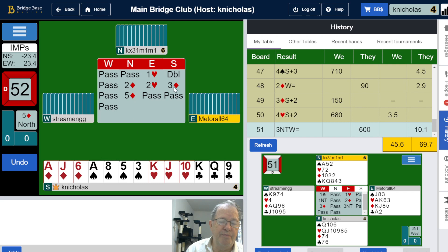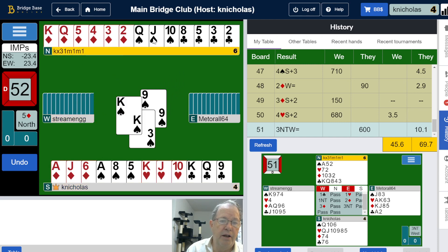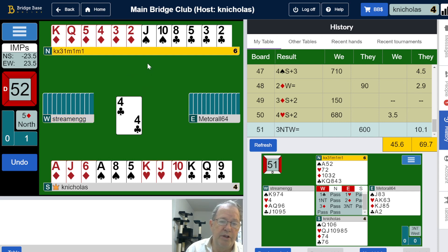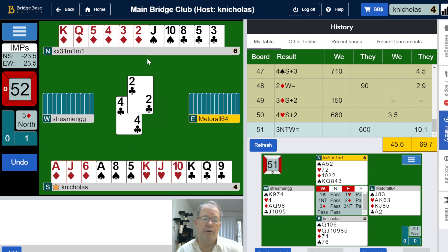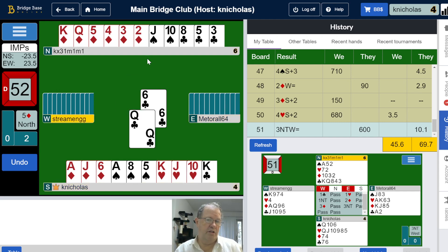Nothing wrong with having a little fun in bridge. The fact that I bid again is telling partner I have a pretty good hand. Partner has a lousy hand, but we'll see. I don't know what partner is doing with that five diamond bid — there was no need for that. We should have been just fine in three diamonds. Looks like we're probably going to make about three diamonds. That was just nonsense.